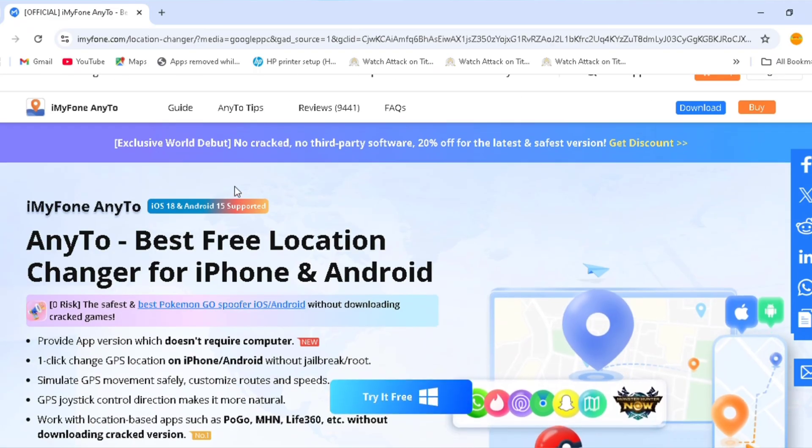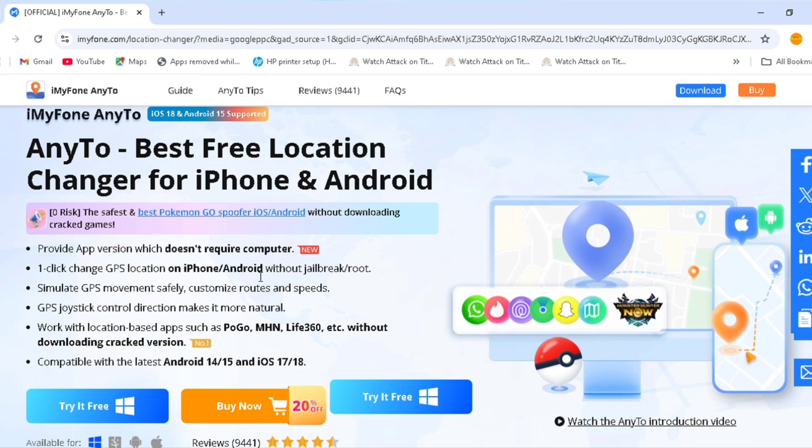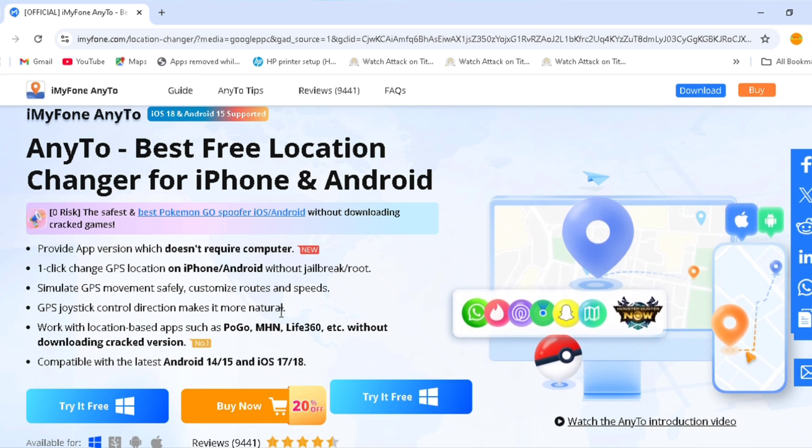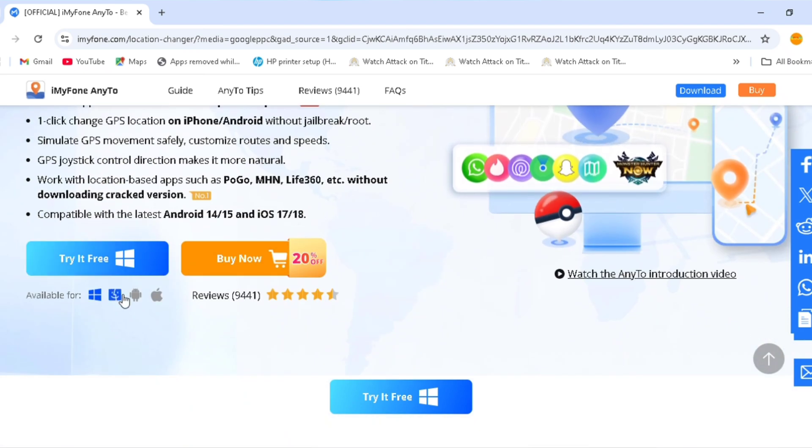This video is sponsored by iMyPhone Mini 2. It is the best and the safest location-changing app. These are some of the features. It's capable for Android, Apple, Mac, and Windows. You can download it for free.